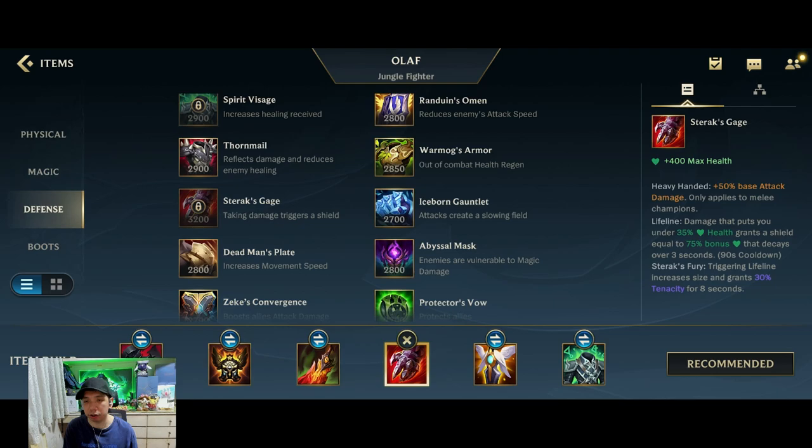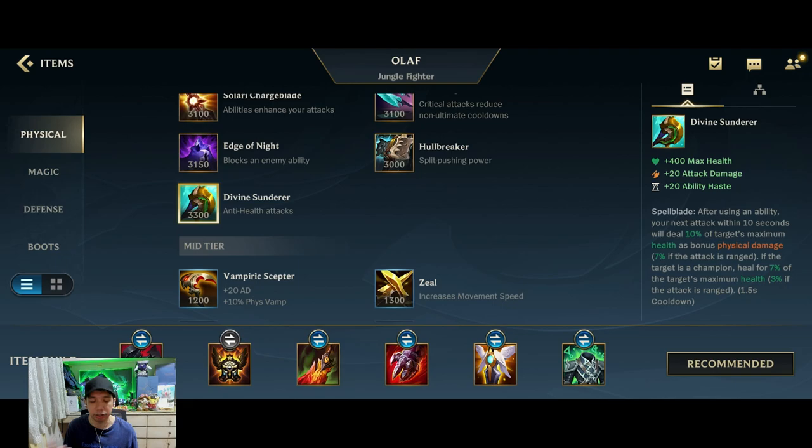After Death's Dance, the next item depends on the game. If you're going for the Gargoyle Enchant, you could go for the Sterrak's Gage for the double shield. If they have a lot of AP, you could go for Visage. And if you need more damage, another alternative would be Divine Sunderer. It depends on the state of the game.